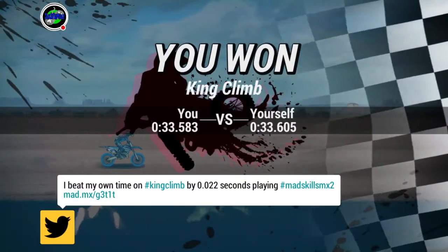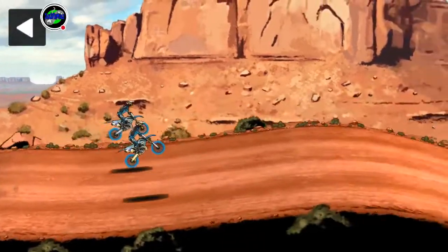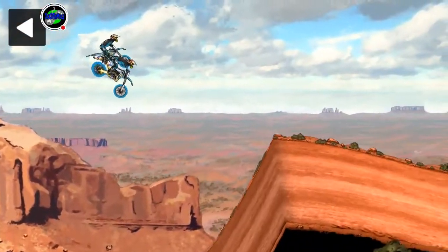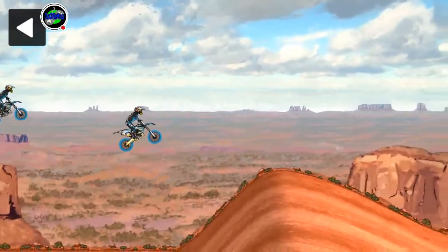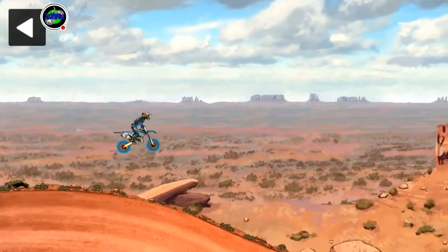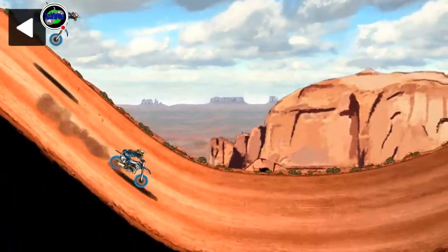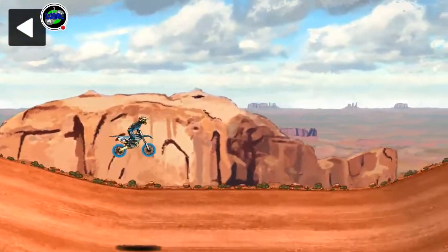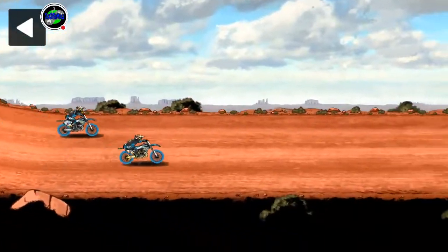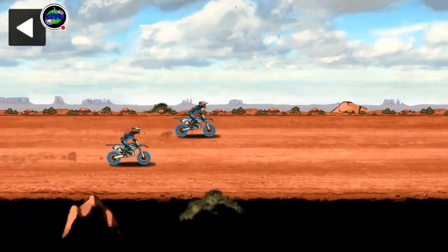Now we're going to watch it at full speed. Bike 10 is very fast. Lean forward to start, take it easy on this section, lean back and push forward right at the lip. Get a back-wheel land — it's easy to lose control and get excited and start zooming away, so stay in control and don't overshoot these jumps. I overshot that one, and I'm going to overshoot this one — landing right in the middle. And that's the end of the race. That is King Climb under 34 seconds — that's how you do it.